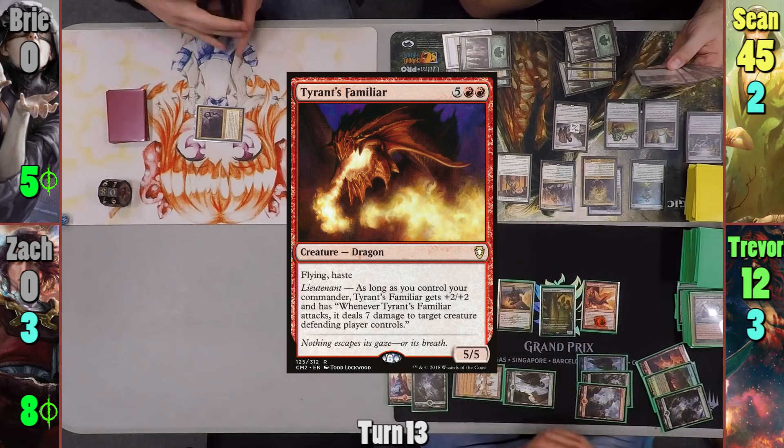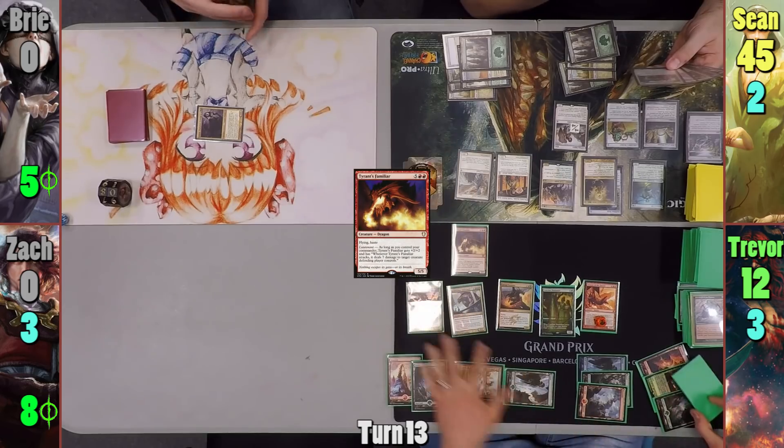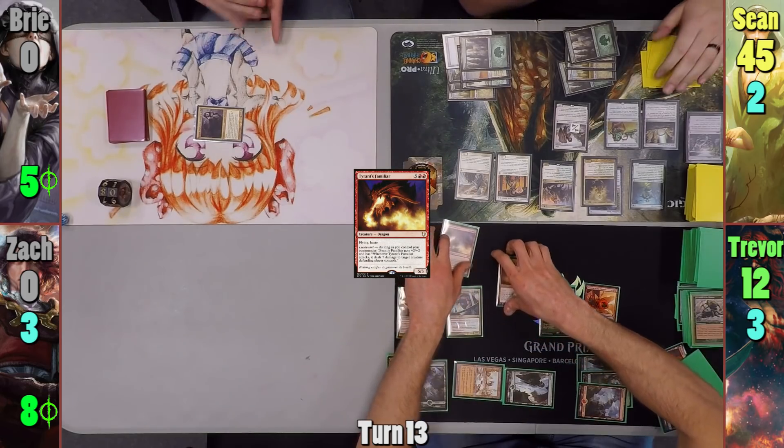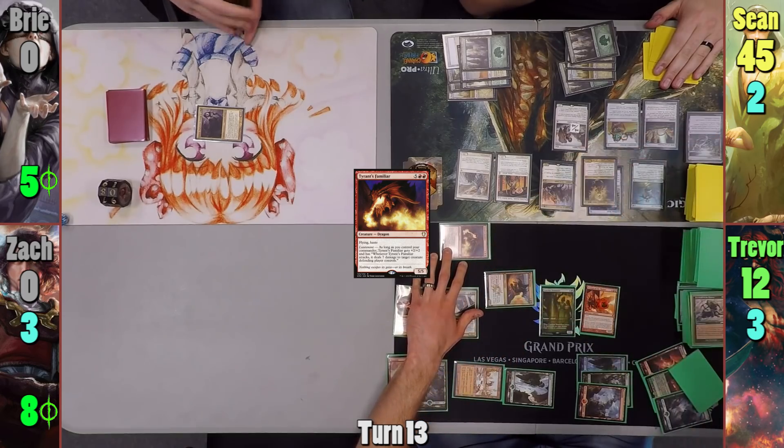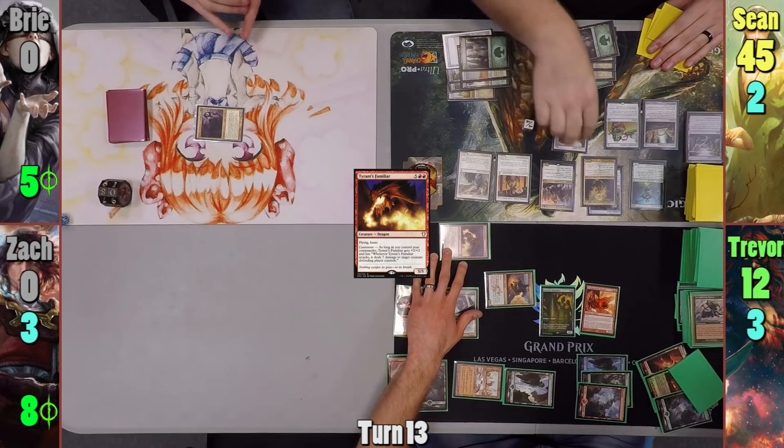Trevor casts Tyrant's Familiar with the mana from the Ventmaw swing and moves to his second combat step. He swings the Tyrant and Ventmaw at Sean, using the Tyrant's trigger to deal seven to the Selfless Squire and kill it. Sean takes zero as all damage is still prevented.